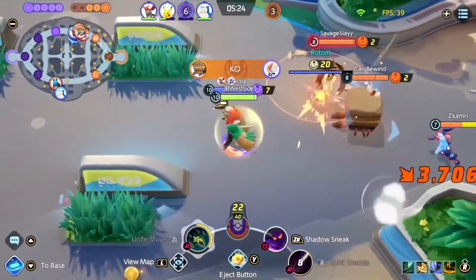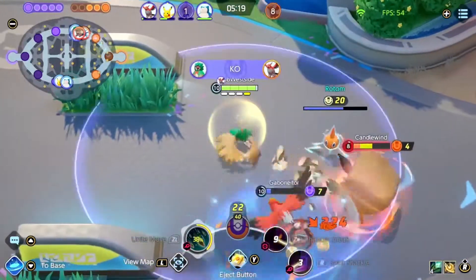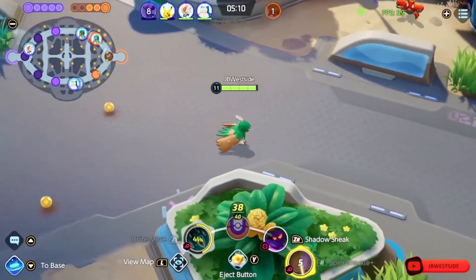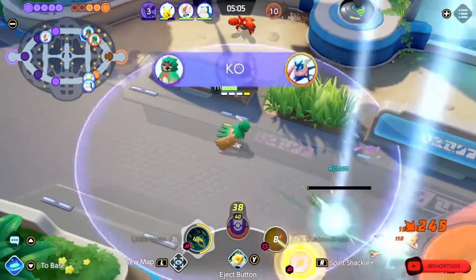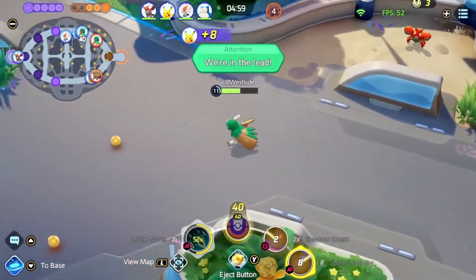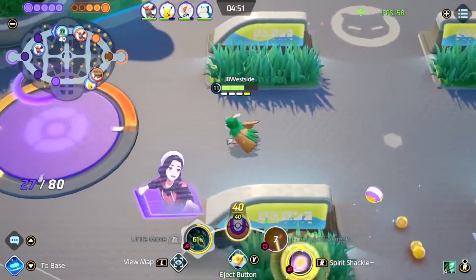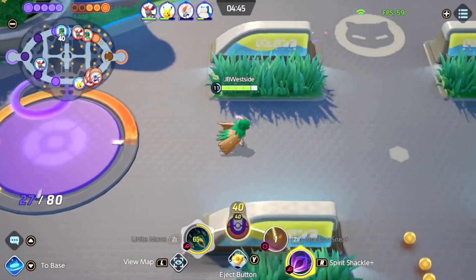This would have been such a great time to have Razor Leaf — this is the best grouping of enemies I've seen, it would have been a perfect time. Unfortunately not running Razor Leaf this game. I barely miss out on that KO — not sure if he jumped it but it looked like it should have hit. We're able to finish that guy off thankfully before he gets away and I have a two-level advantage on their Decidueye. I decided to back off — probably should have pushed that. I go back to our zone, grab a berry as a little treat.